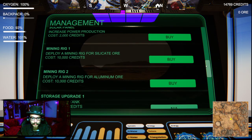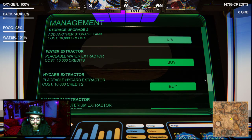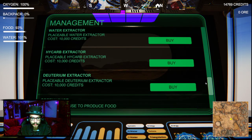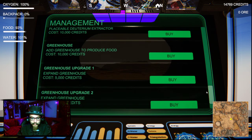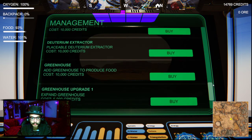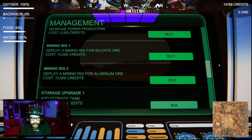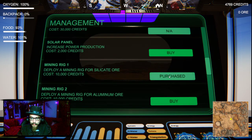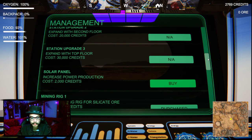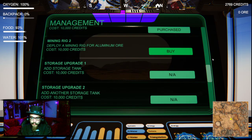That might bring in money quicker so I can buy things better. High carb unit, deuterium extractor, a greenhouse - makes food. Then we don't have to worry so much about the food. Hire a researcher. I think money is more important than food right now. They're not going to let me die, right? Alright, let's set up a mining rig. Purchased. And we'll put a solar panel on it as well. Apparently I can buy more solar panels - I don't have power problems yet. I've got 2,000 credits left.